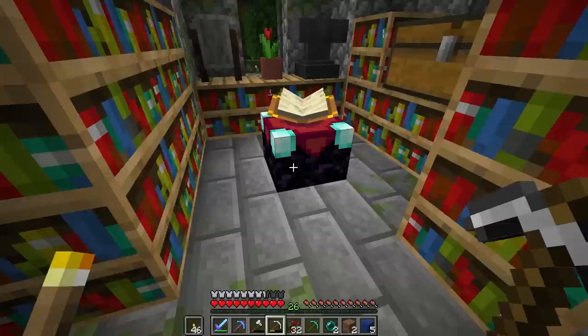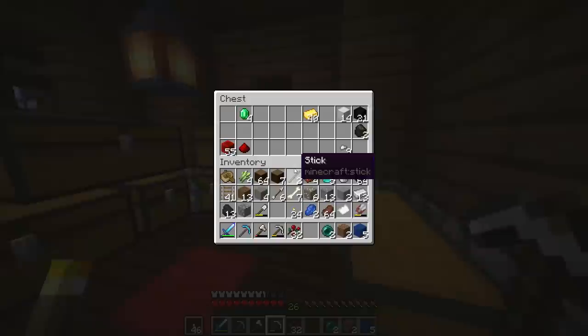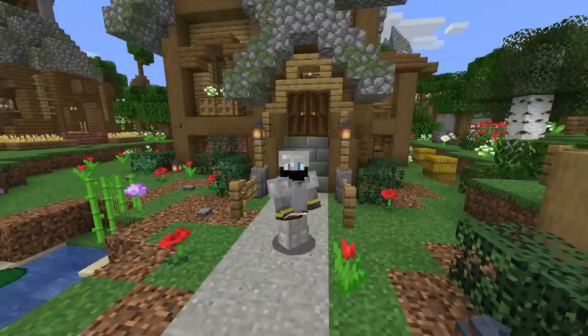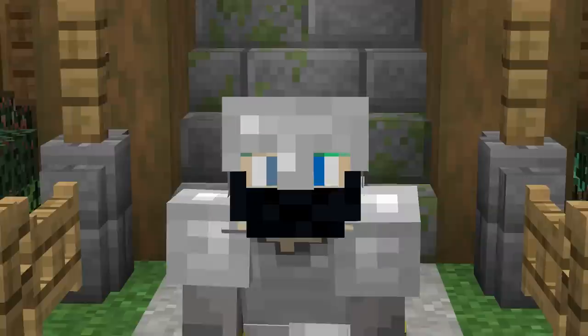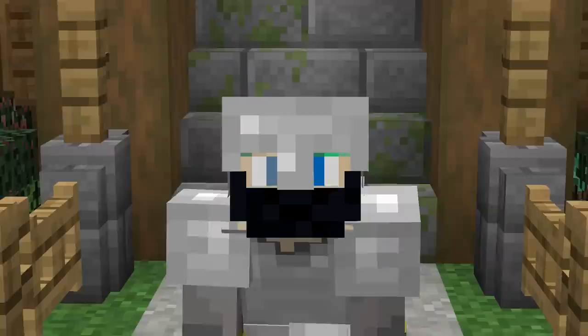Crafting another diamond pickaxe to check offers — efficiency three, not great. Honestly, I was hoping for fortune three. Without fortune, we'll wrap up enchanting for now. With the enchanting setup in place, the main hurdle going forward is just getting levels. In between episodes, I'll go back to the mine shaft to get string from cobwebs for a bow.